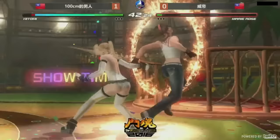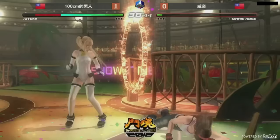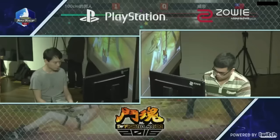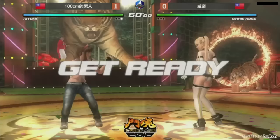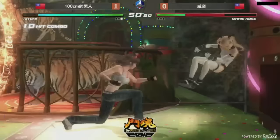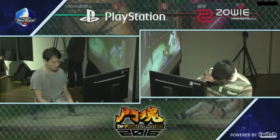Marie Rose is trying to get away from the wall. Nice hold. 100 centimeters came out swinging. Great pressure again from 100 centimeters. Nice hold, taking the momentum back. Forcing her to the wall and got the combo. Nice strings — no go on the hold. And that is it.